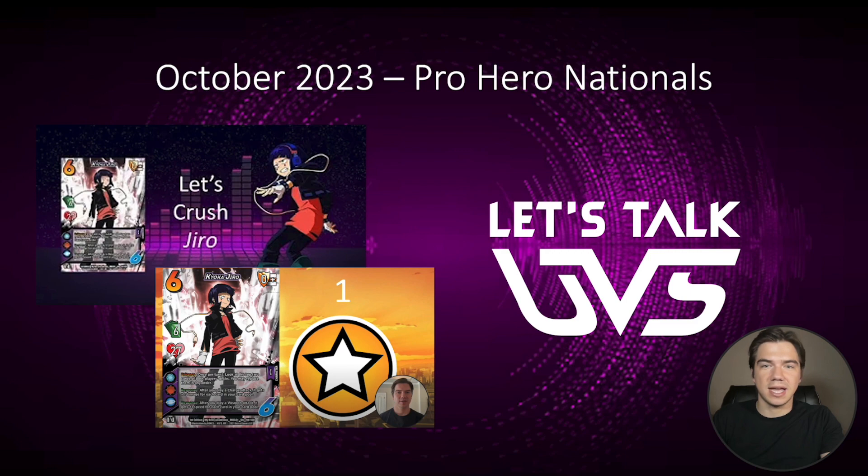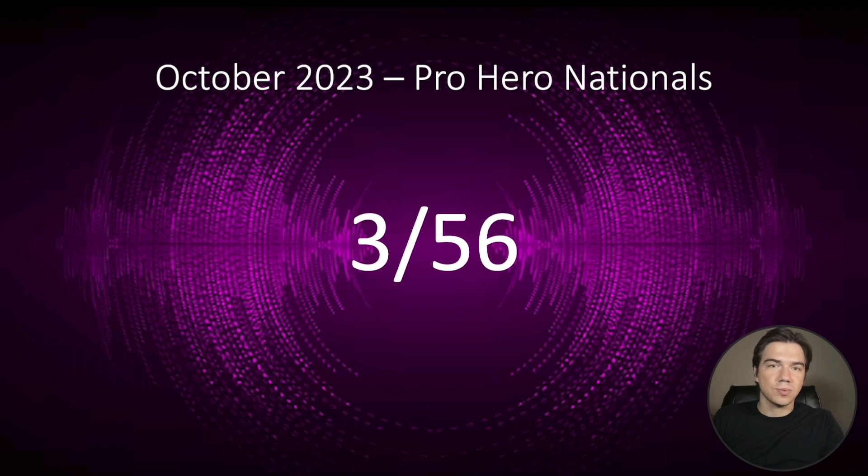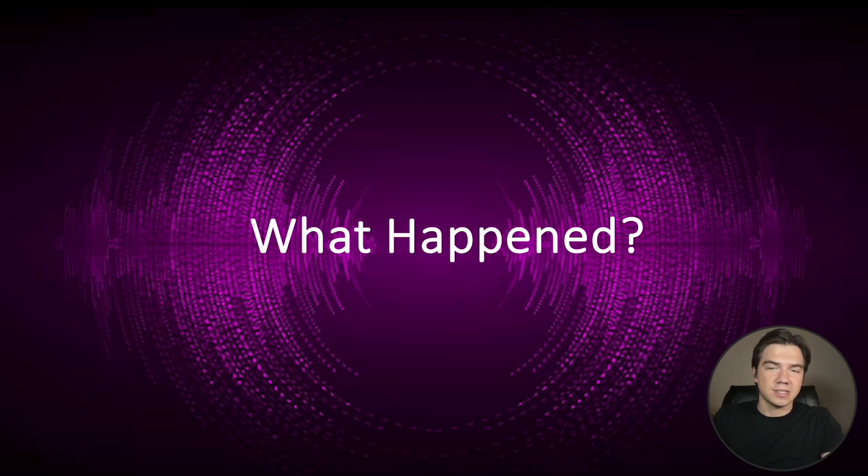But then something interesting happened. At the National level events, Jiro vanished. Only three of the top 56 top cut lists were Jiro. Instead, we continued to see Mirio, Overhaul, Eraserhead, Tokoyami, and Amajiki top more than Jiro, and they also just got played a lot more. So the question has to be asked: what happened to Jiro at Nationals?